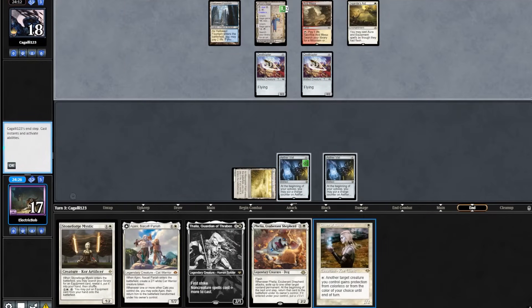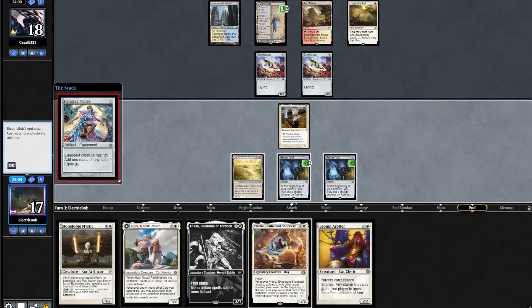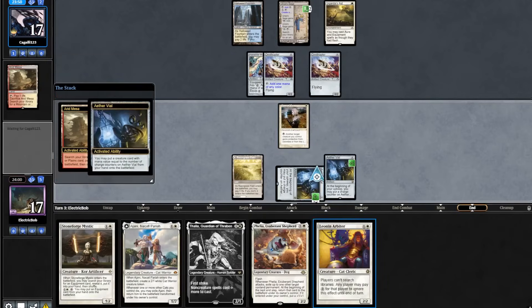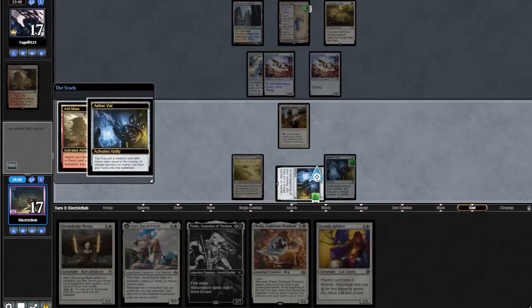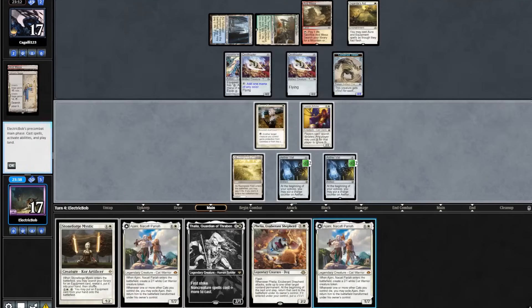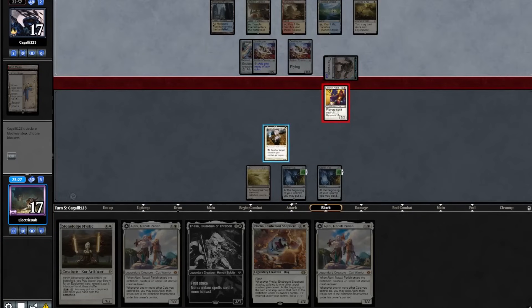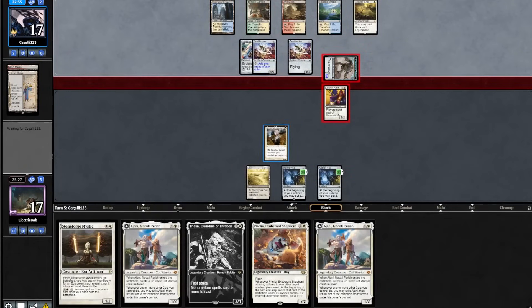Land-go from the opponent. On end step we will Vial in our Giver. On end step they flash in a Paradise Mantle, then go for a Fetchland. So in response we will Vial in our Leonin Arbiter and they do pay to ignore the effect. On their turn they make a Construct. We topdeck another Thalia. We pass and they play out a Fledgeling Thief, attacks in. We'll block with our Leonin Arbiter and give it protection from colorless.